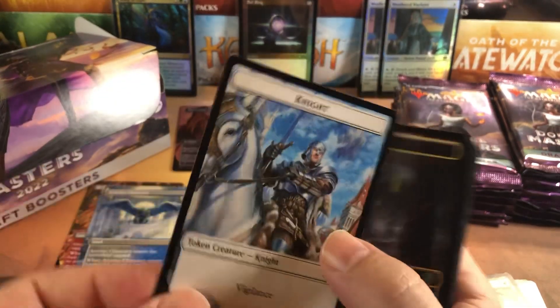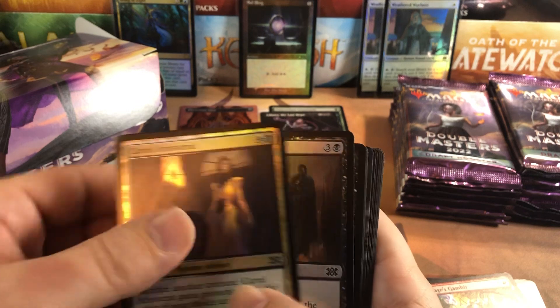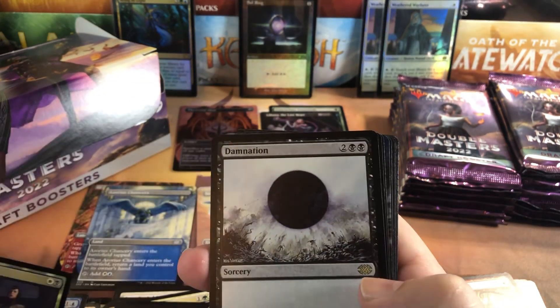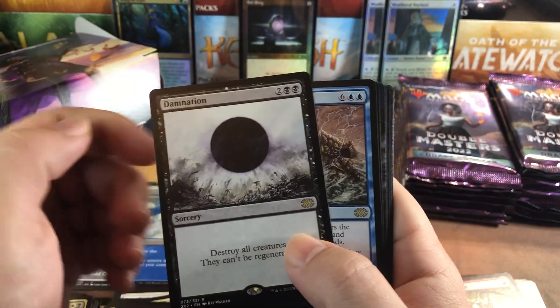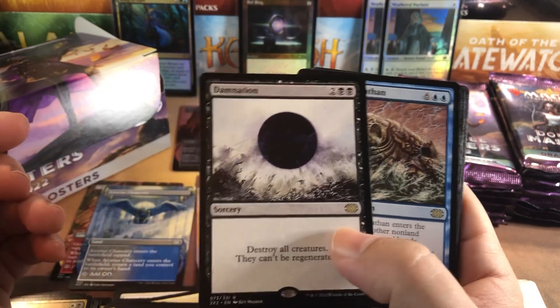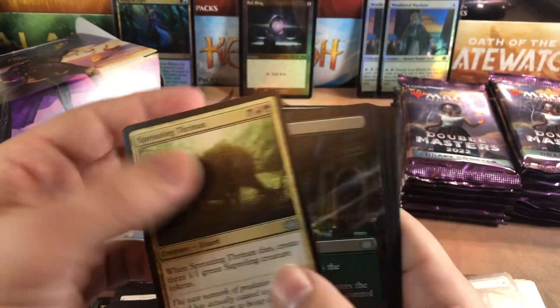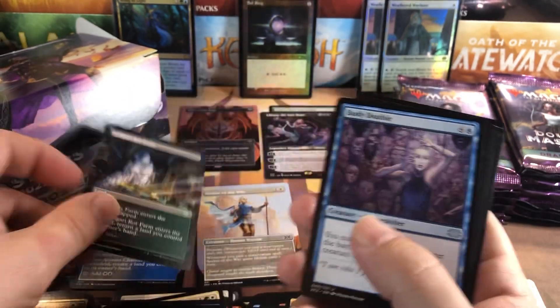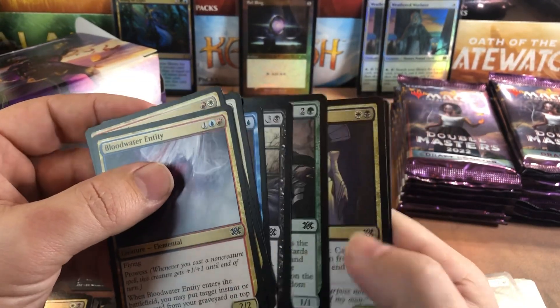We've got a Knight and Zombie token. Cryptic Spires, of course. Aristocrat Spy, Damnation - nice! The original Time Spiral block was one of my favorite blocks to play and I was playing heavily at the time, so Damnation has a nice little soft spot in my heart. A Leviathan and another full art gorgeous land.